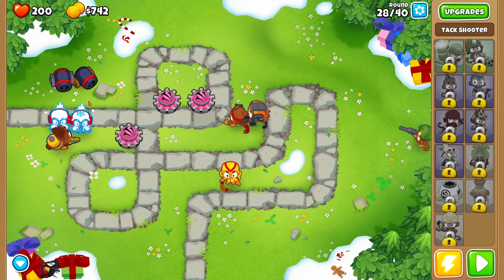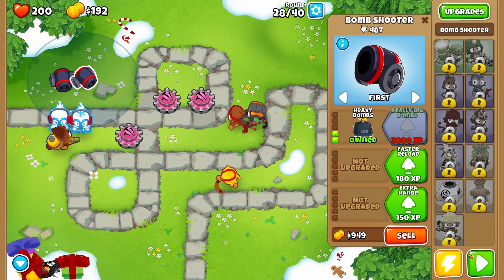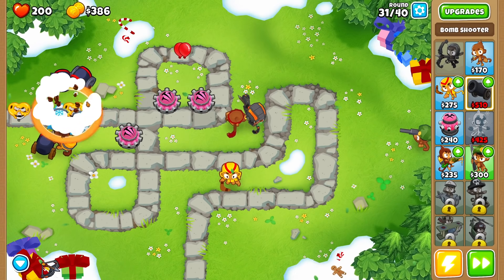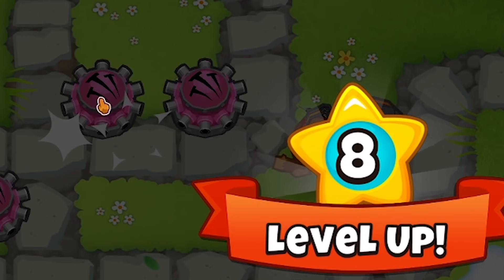Now we're starting to get into the lead balloons, and those can only be blown up by explosions. We're going to have to make sure to have lots of cannons on hand. I think we need another cannon right about here to help thin out some of those bloons. Basically I want to thin out and slow down as much of the bloons as possible here, because these guys can take care of them very easily.